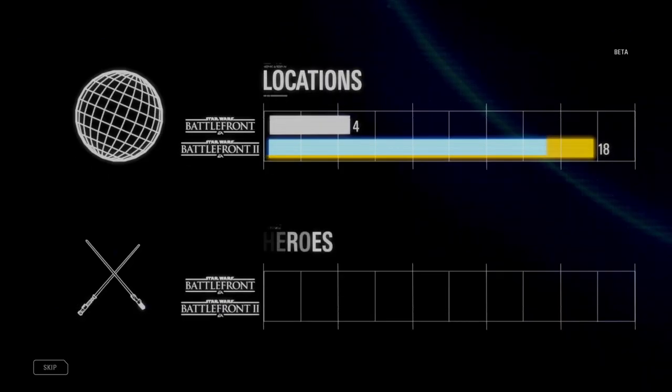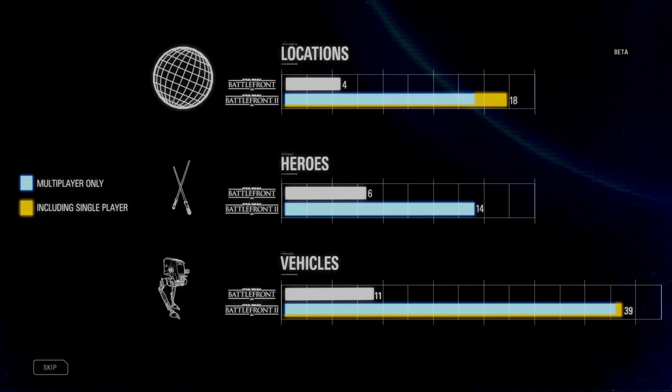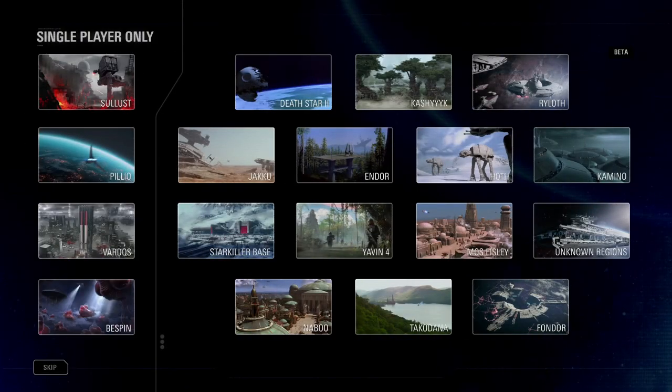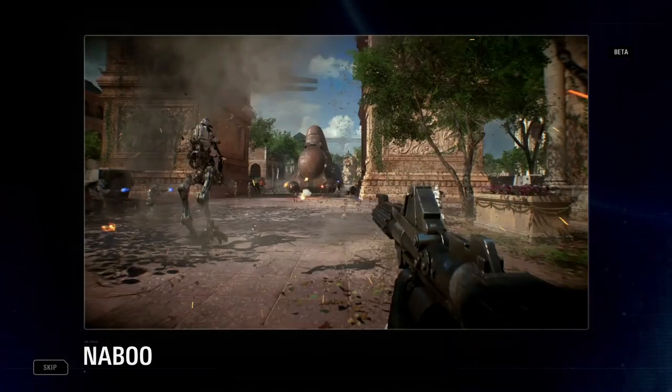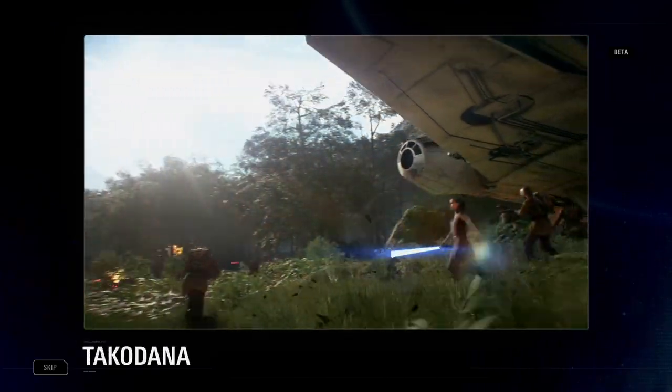Star Wars Battlefront 2 has nearly tripled the number of locations, heroes and vehicles as its predecessor. It all starts with the Battlefront — over 14 locations to explore across all three Star Wars eras. In today's beta, you'll have a chance to explore Naboo, Fondor, and Takodana.